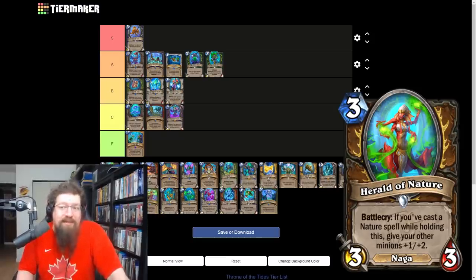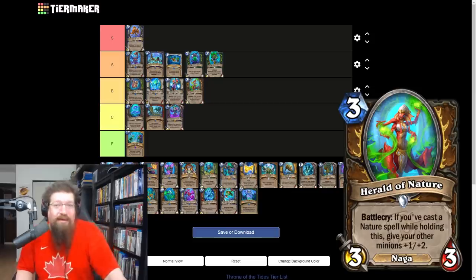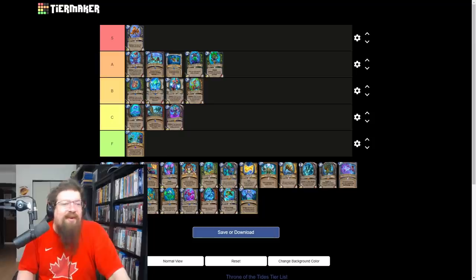Herald of Nature is a three mana 3/3 druid card — if you've cast a nature spell while holding this, give your other minions +1/+2. Same rating as Herald of Light. It's a really good card, great on tokens, but the token druid deck just hasn't been there this expansion. There is a Bagger Beast Druid but I don't know if it's enough to push it over the top. Not willing to put it higher than B, but it could move up as support comes.